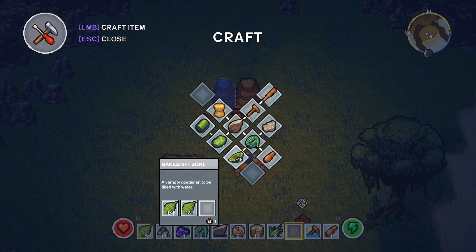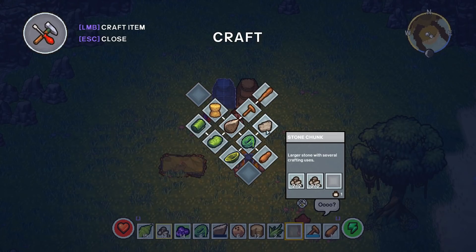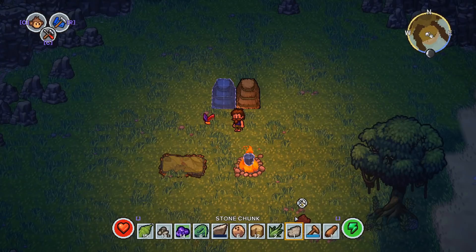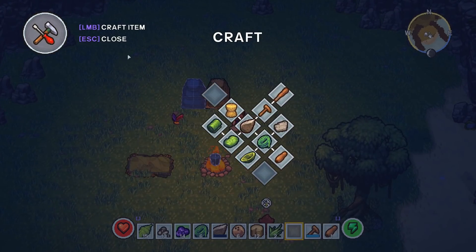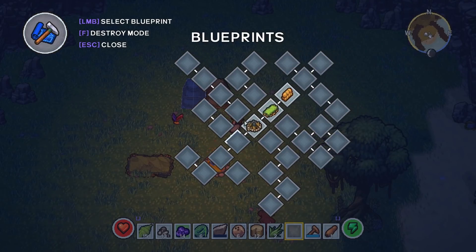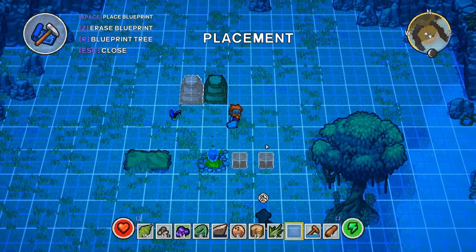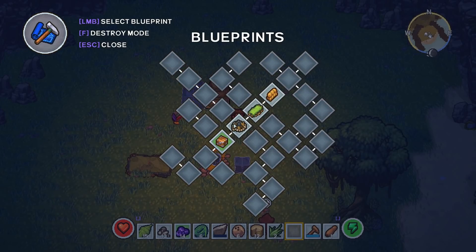Empty container to be filled with water. Rope - several crafting uses. I'll make one of these, see what it does. I'm gonna put you on the ground. Going back to blueprints because clearly I need to do something here. A small chest - there we go, that's what I needed. Go back to crafting - I need two more of these but I'm missing grass, we need more grass.